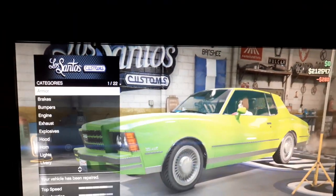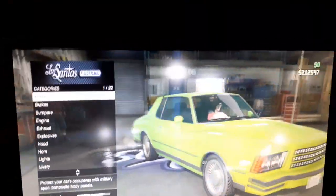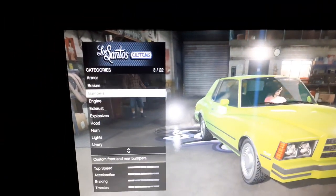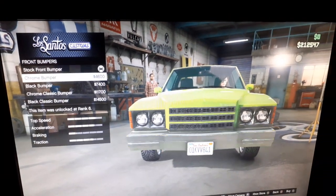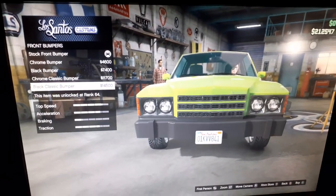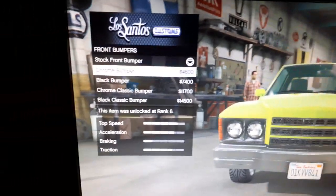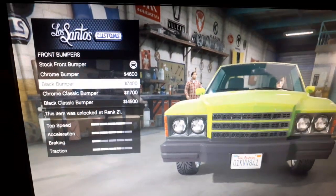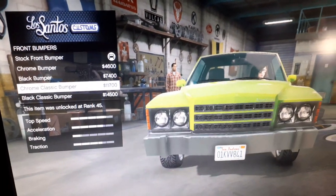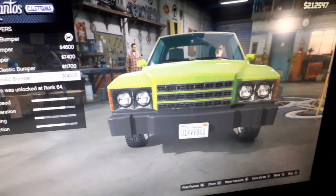Alright, there's the car. I'm not going to buy any customization, I'm just going to take a butcher's hook — that's 'look' if you're not from the UK. The customization is pretty underwhelming to be honest. A chrome front bumper, a black front bumper, a classic chrome front bumper, and a black classic front bumper.